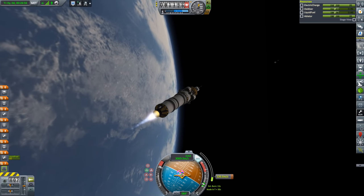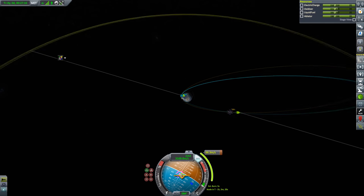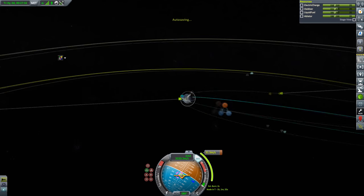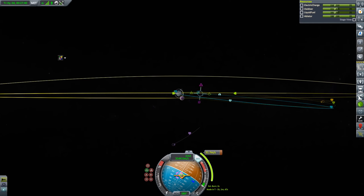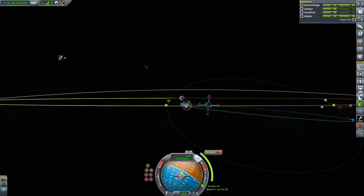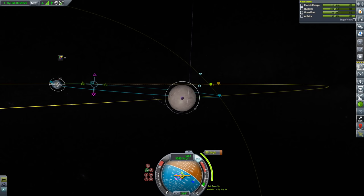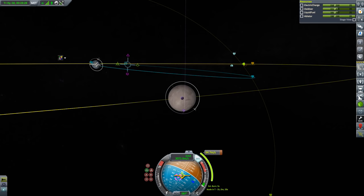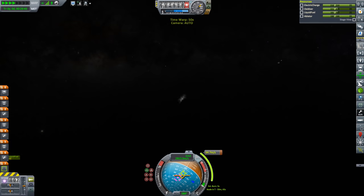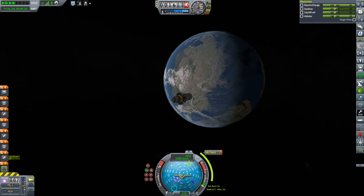We'll actually make the correction burn — the one where we have to be accurate is the second burn. We're close enough: 7.5 meters per second. We just have a slightly inclined orbit here, due to my inability to launch things along the equator precisely, because the launch site is not on the equator. You're always going to have to make these out-of-plane corrections unless you line up your launch with the ascending or descending node of Iota. Quickly enough, a 64 meters per second burn and a nice view from all the way up here.